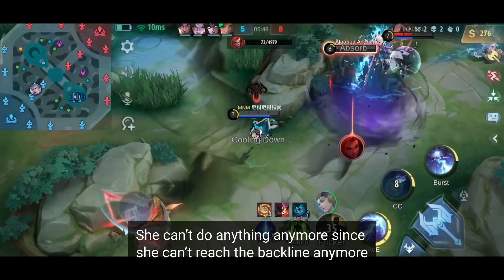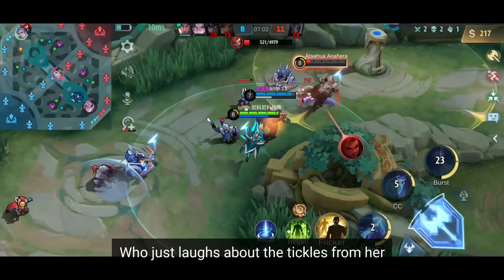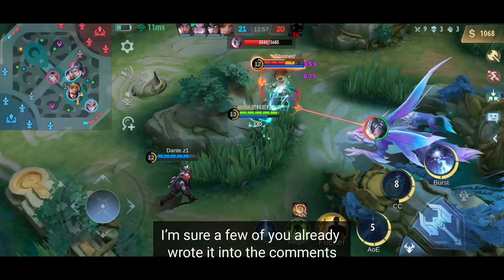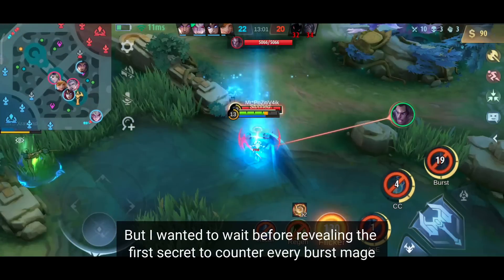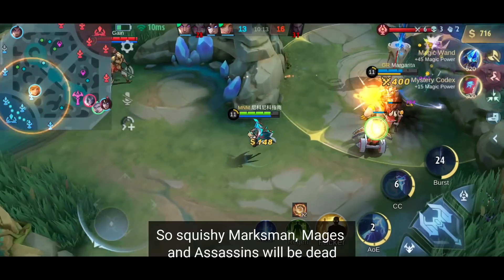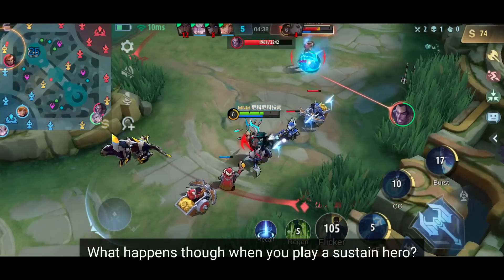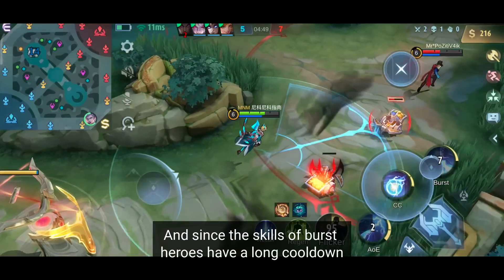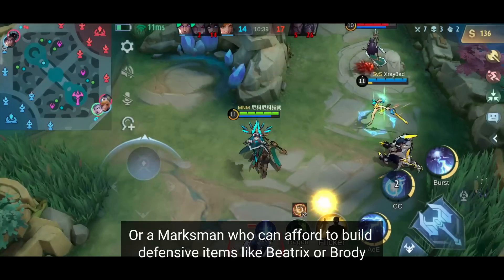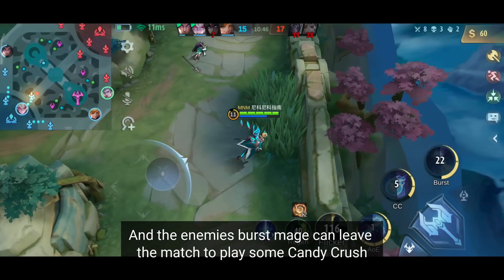Once you've managed to destroy the enemy turrets, she can't do anything since she can't reach the backline anymore. So she probably tries to blast her ult into the tank's face, who just laughs at the tickles. This leads to the next and biggest weakness of all burst mages — the first secret to counter every burst mage: use a sustain hero. Burst mages deal a certain amount of damage in a very short time, so squishy marksmen, mages, and assassins will be dead if they can't sustain the damage. What happens when you play a sustain hero? Exactly — you sustain their combo. And since burst heroes have long cooldowns, you can easily kill them afterwards.